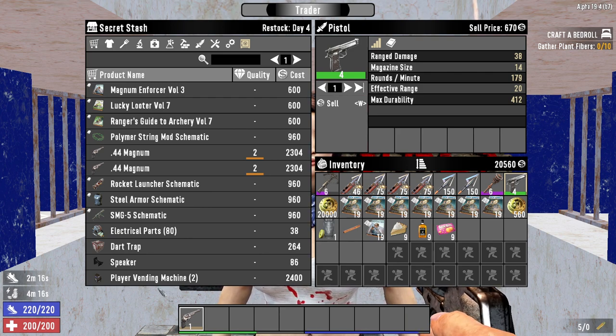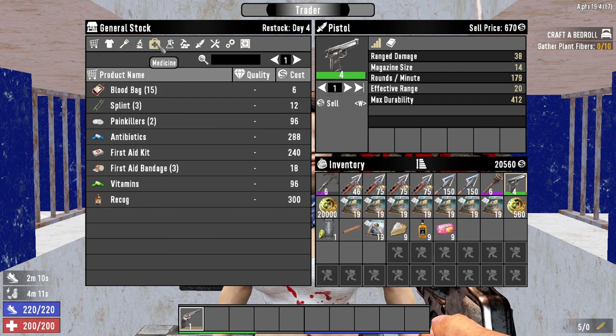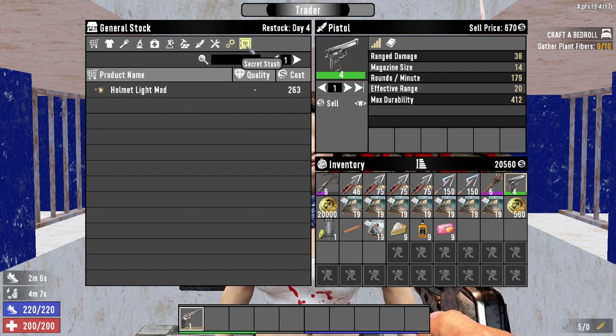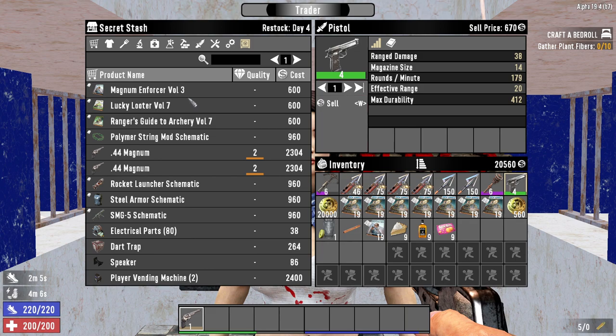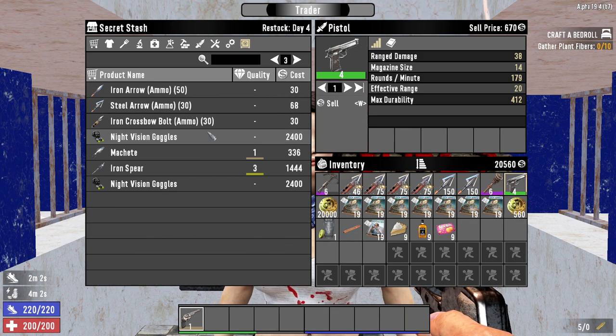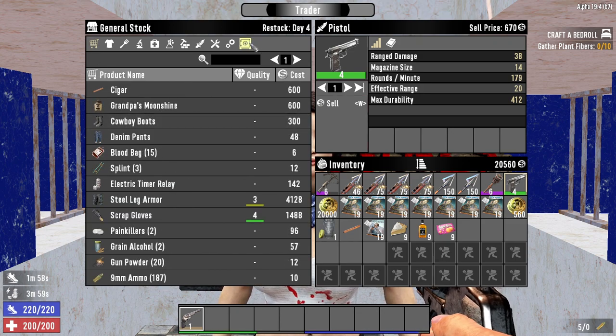From here you can click on something to buy it if you have enough dukes. One thing to note about the trader's inventory is the secret stash tab. The secret stash tab is independent from the general inventory and you won't see any of the items in the secret stash with the all filter. In here you'll usually find the best and most expensive items. The items that spawn in the secret stash are dependent on your level of the Better Barter perk. More on that later.